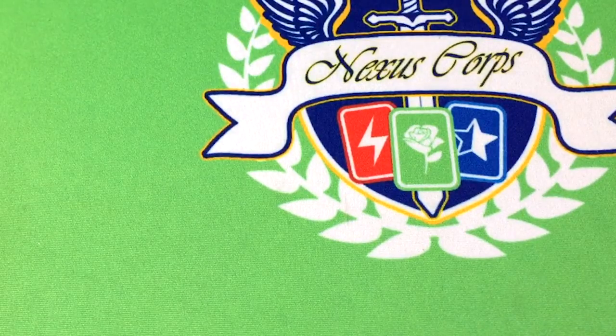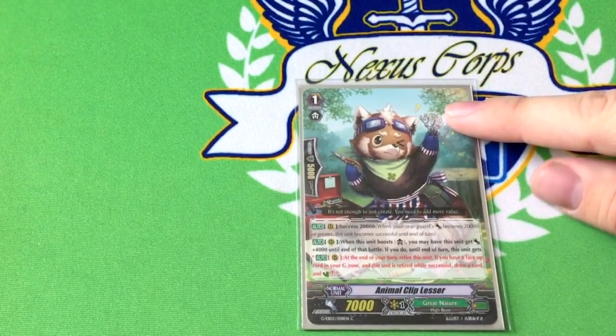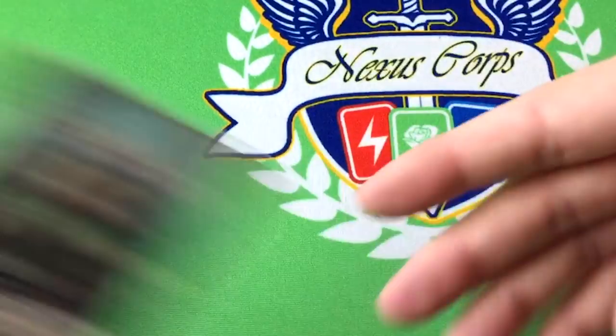Once again in the grade one lineup, you now have another tech slot to play with. As of right now it's Animal Clip Lesser — new guy. He's got success 20k. When he boosts, you can have him get 4k, and if you do, until the end of the turn he gets red text: at the end of your turn, retire this unit. If you have a face-up card in your G zone and he was retired while successful, you draw a card and unflip a damage. This is another thing that can kill himself early, but it also replaces himself and can unflip a damage. Being able to get out of the way in the back row is kind of nice because usually you have Duck Bills and Mike Saburo just sitting back there taking up space — this can vacate the premises.